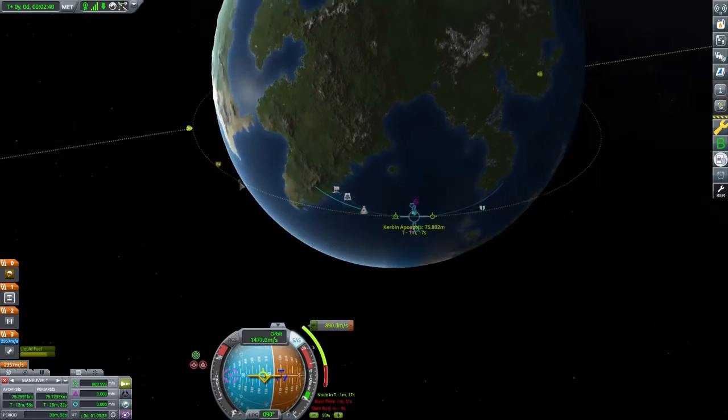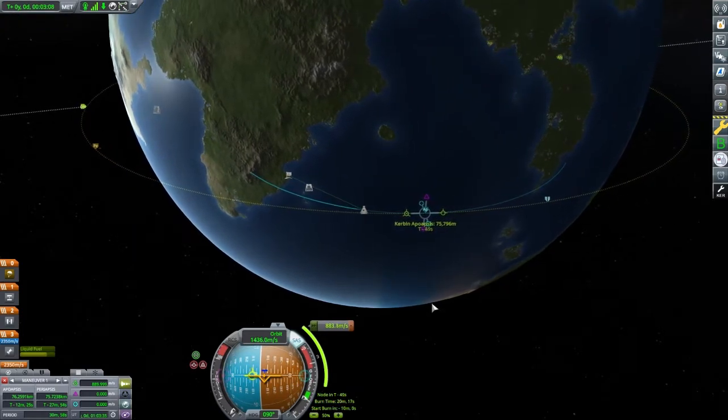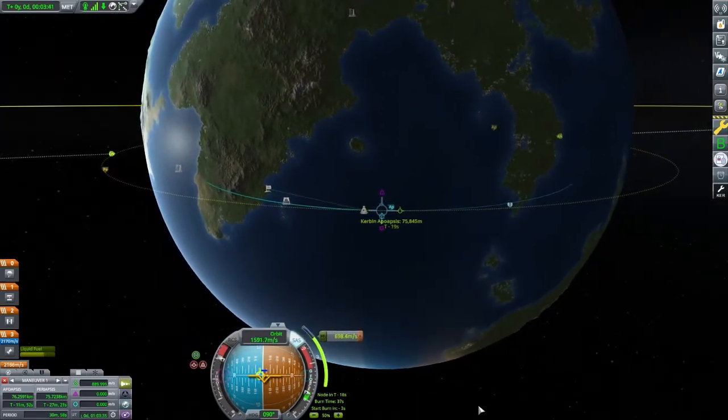Once in orbit, we can plan our maneuver to the Mun. I am planning on using a free return trajectory, meaning our orbit will pass on the front side of the Mun's orbit, so we will get ejected from the Mun's sphere of influence retrograde to its orbit.